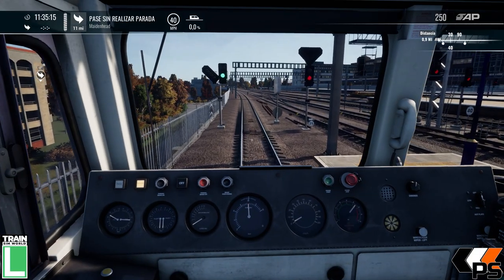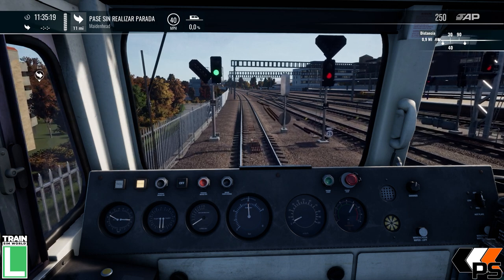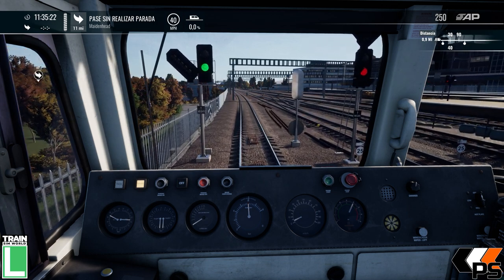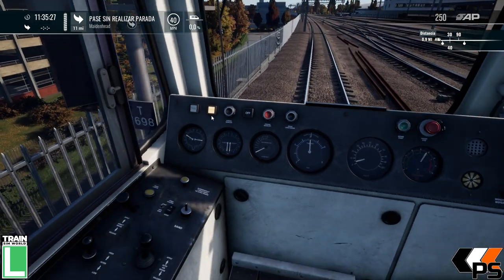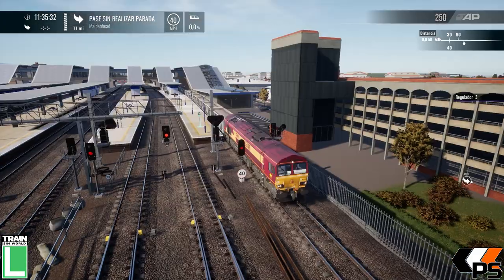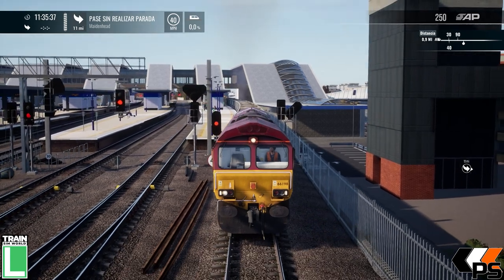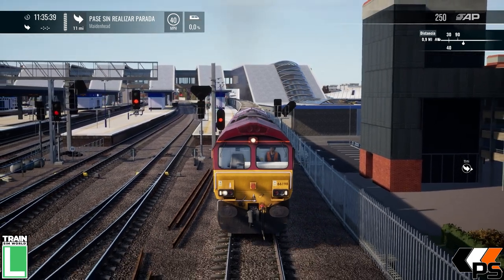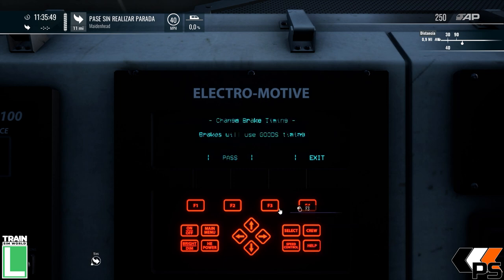Muy buenas, bienvenidos a nuevo video de PSGaming, y esta vez vamos con un clásico, con la Clase 66. Vamos a hacer una guía rápida de cómo se arranca y cómo funciona. Una locomotora que apenas hemos visto en las rutas del Reino Unido del juego, porque es la única locomotora moderna disponible. Por favor, queremos la Clase 70, la Clase 59, la Clase 92. Cambiar un poco, que la base de librerías no cambia la locomotora. Venga, pues vamos con esta Clase 66.